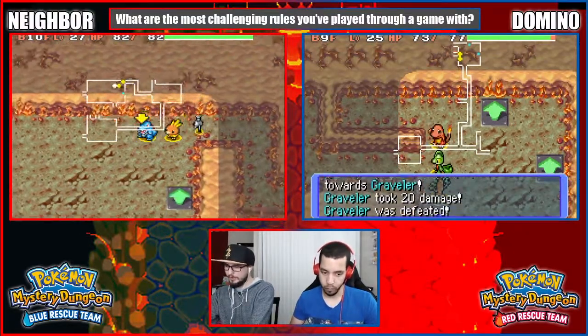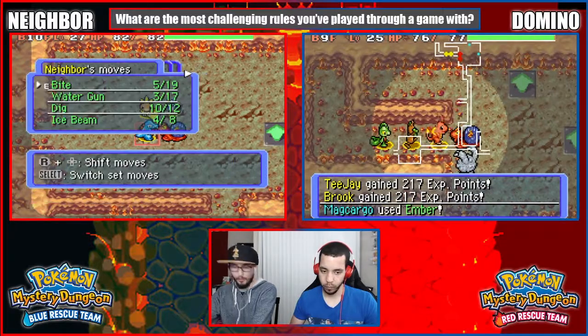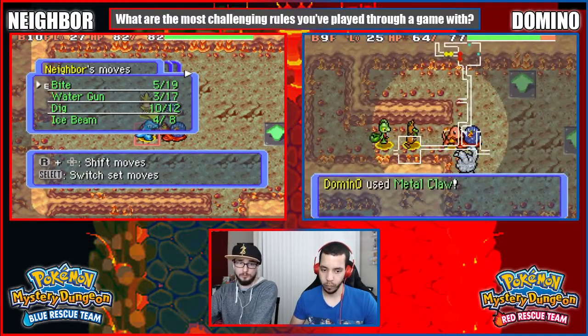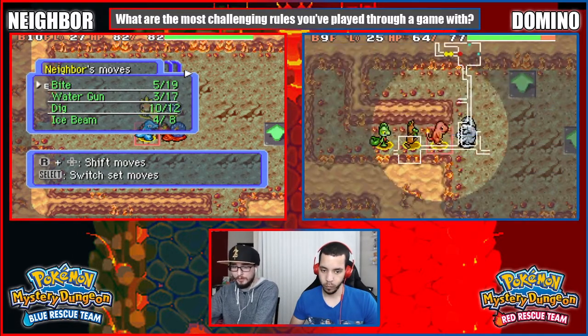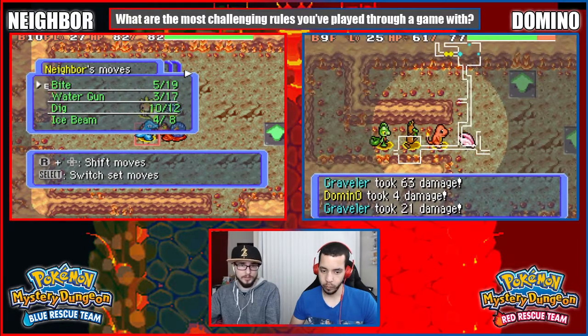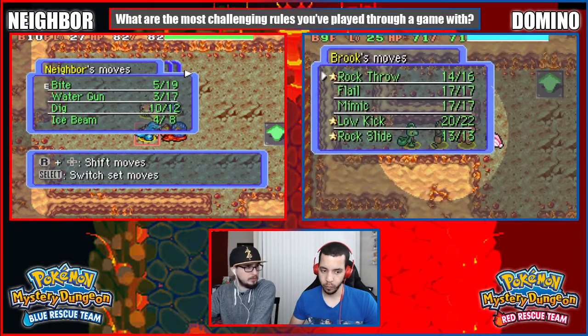I wanted to pick a type that I could commit to before I got to the first gym, and I was like, well I may as well see what options my starters give me. Bulbasaur is a poison type and I already have my grass type covered there. I could have a water type in Tentacruel and that's a good Pokemon. I get Nidoking pretty soon.